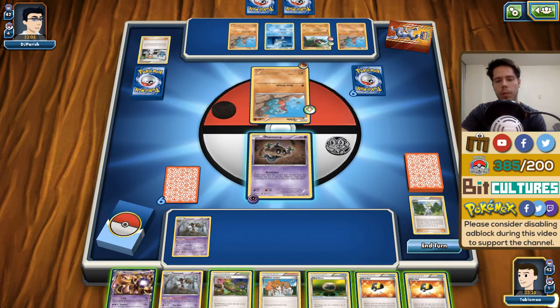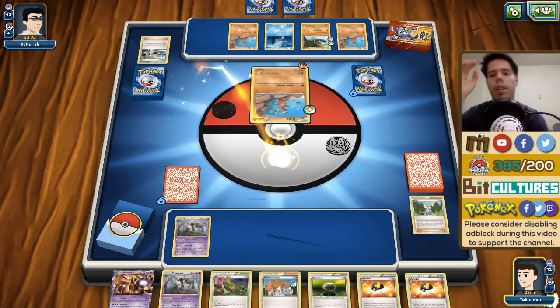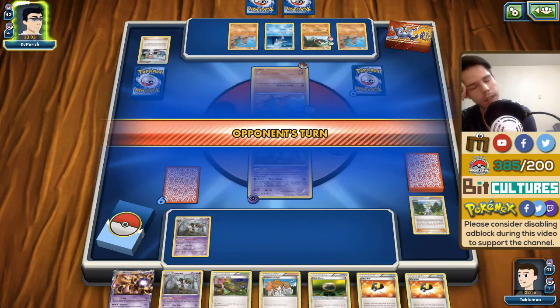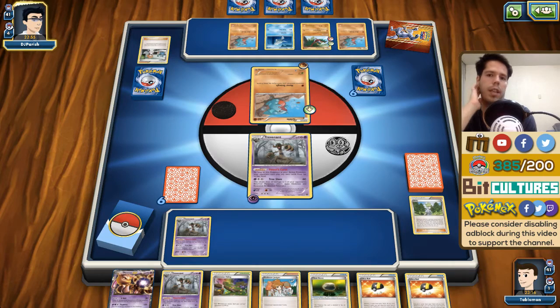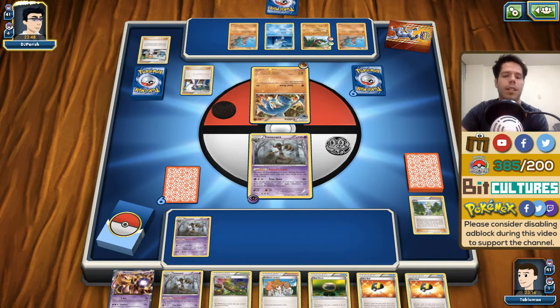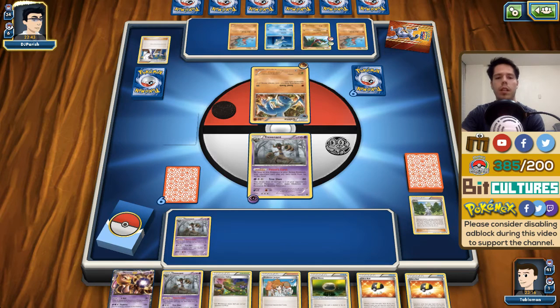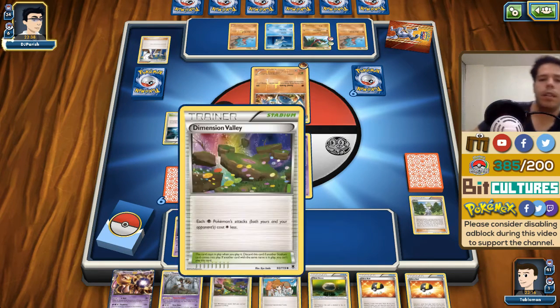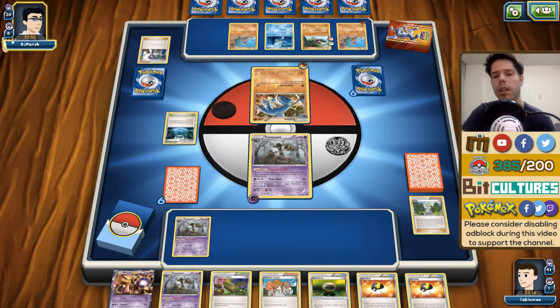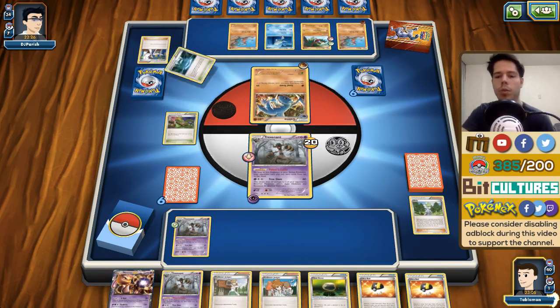I'm going to Ascension for now. My opponent filled out his bench by a lot, so Trevenant BREAK is going to start wreaking havoc, and if he misses some Gabites I'll be able to do a ton of damage. He had two Sycamores in his hand, discarded one, gets a fresh seven cards, and plays Fighting Stadium immediately. That's why I didn't mind attaching the energy to use Ascension instead of playing the stadium — you know that deck runs stadiums, so no reason to play yours first if you don't need to.